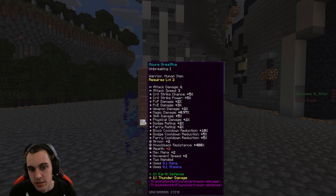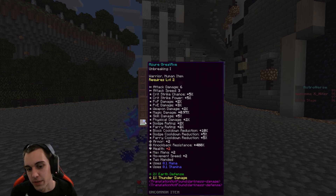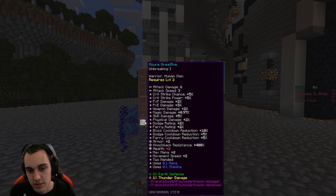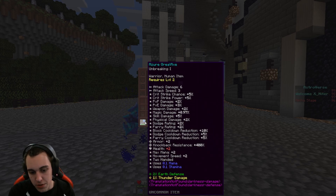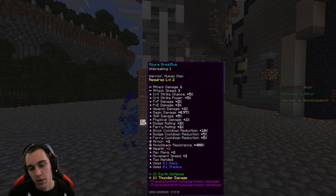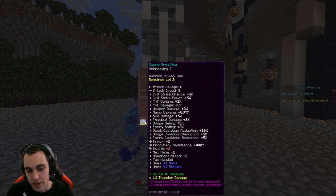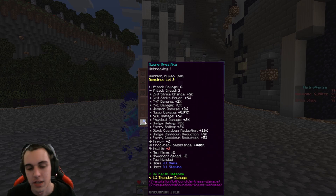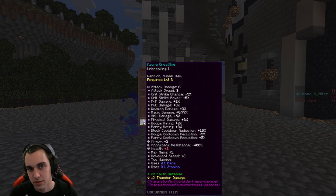There are a lot of stats here, but they're not actually making it as powerful as you might think. You're seeing five percent, two percent, not even one percent — plus two here and there. It only uses 0.1 mana. It has a knockback resistance of 400, so you can't get knocked back, but it doesn't deal a ton of damage. It's not overpowering.